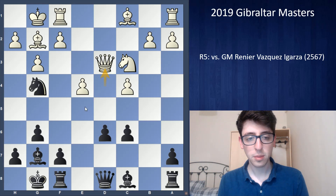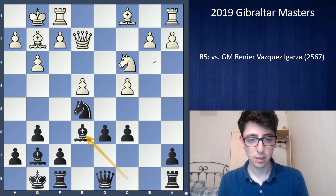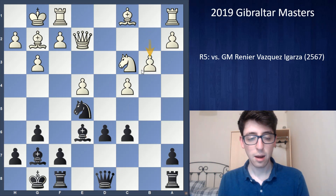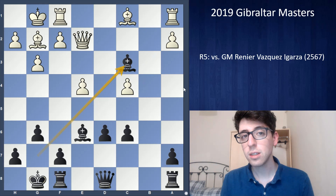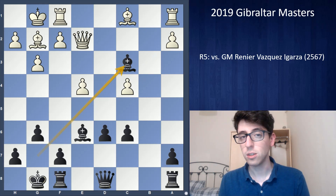I remembered something like: Nxe5, Qe2, Be6 — hitting the c4 pawn — white is forced to play b3, and then black finally wins the pawn back with Nxc4, Bxc4, and Bxc3. I was pretty sure this is what I covered in the Patreon video when researching what black should do here. But I couldn't remember the evaluation — whether it was equal, close to equal, or maybe white was slightly better.